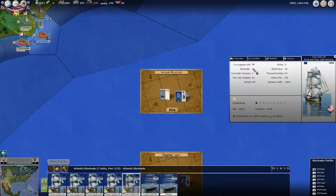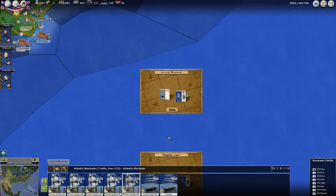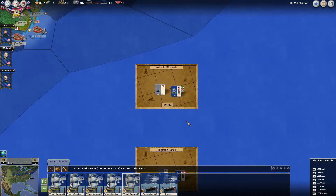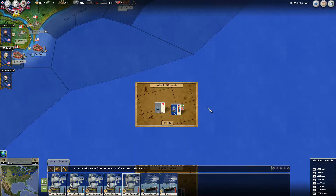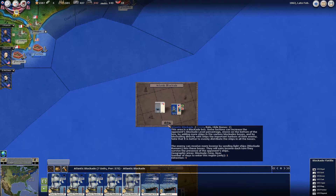So if you took five of your 11 blockade flotillas that the game automatically gives you toward the beginning of the game — you don't have to build them, you're provided them — and put five in the Atlantic and five in the Gulf blockade, I think you get about 35% blockade of Confederate ports. That basically means there's a 35% relative impact on the cash and war supply that the Confederacy receives every turn. And obviously you want to get this number higher and higher.